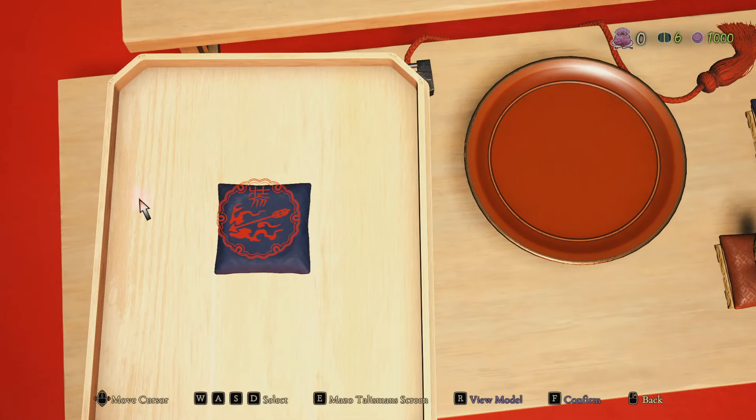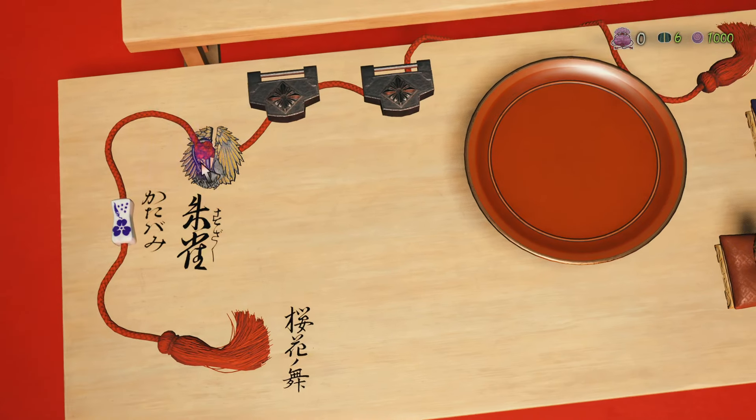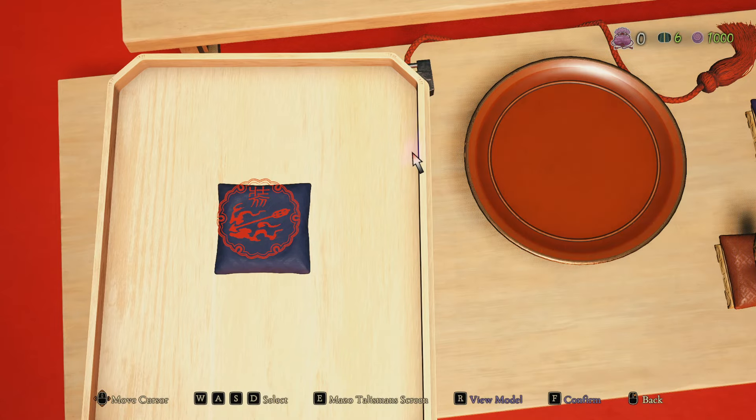Later you'll also get the bow, which means you have to equip a skill for it. I prefer the explosive shot, at least in the beginning when you first get it. So don't worry too much about it.